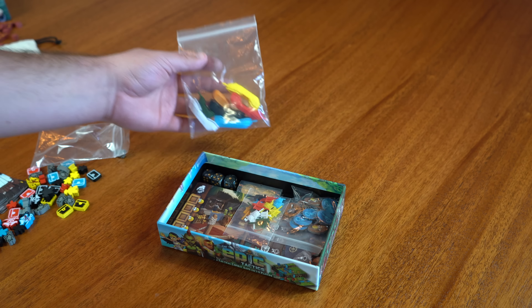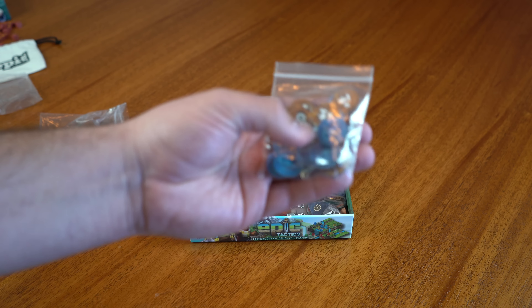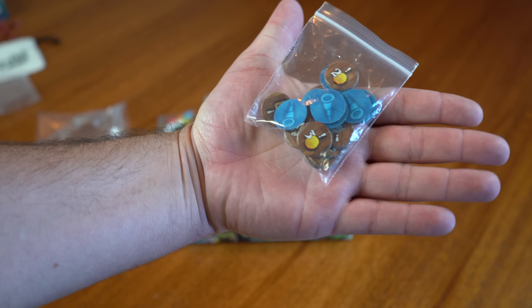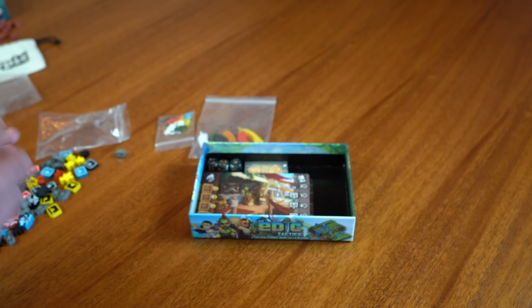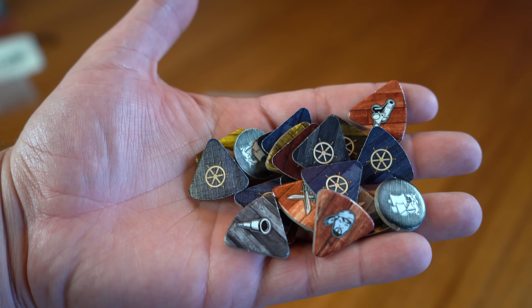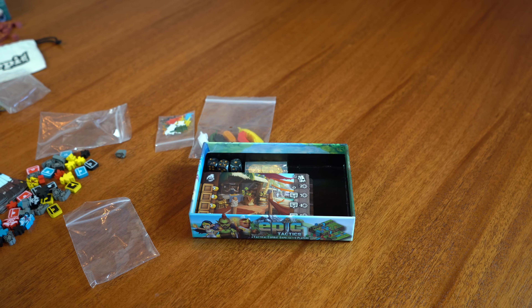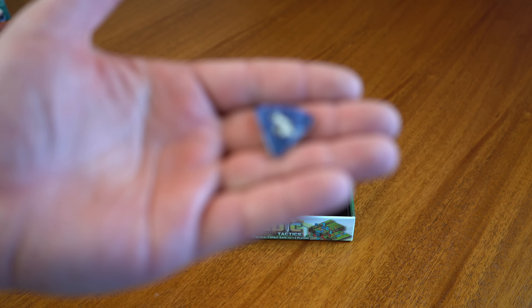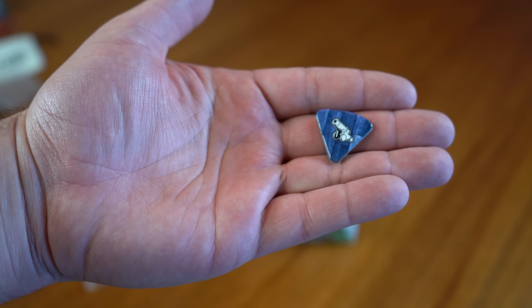We're still on track for an on-time delivery in March. We've got our exploration tokens — cool thing is that these are pre-punched, so no punching necessary. And then we have got our order tokens in all player colors, as well as our port tokens for the merchant ships. They come in each player color — red, blue, yellow, and black. They have nice rounded-off corners, so they'll fit perfectly into the player mats and player cards.